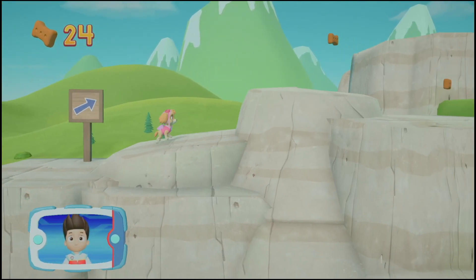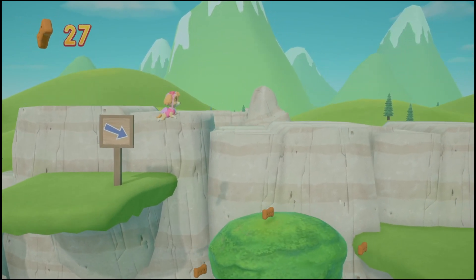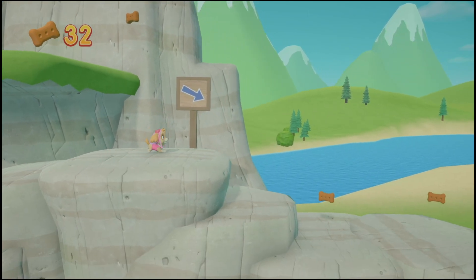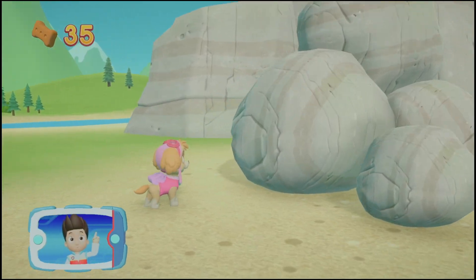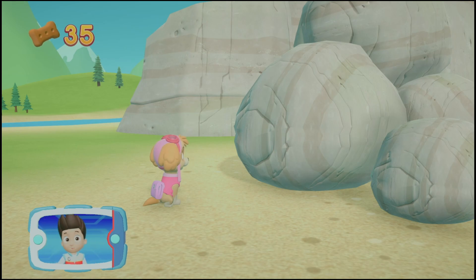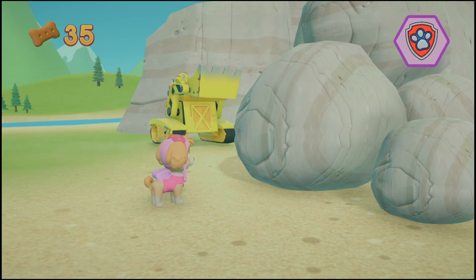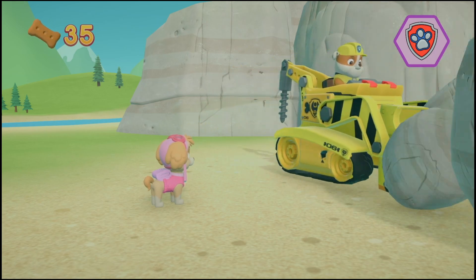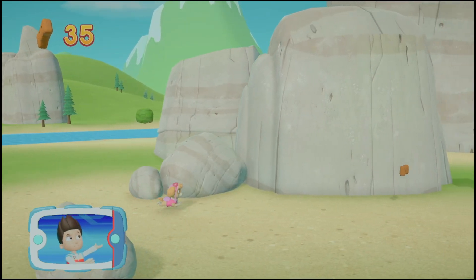Collect all the pup treats in a mission to unlock the pupability that you should use. Great job! The rocks are blocking the path — we can't leave them like this. Yelp for help to get Rubble to move them. Choose which pupability... Alright, now we can keep moving!